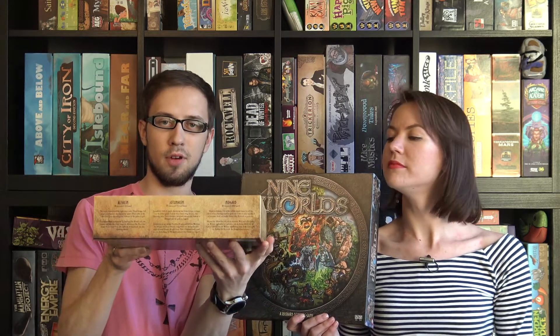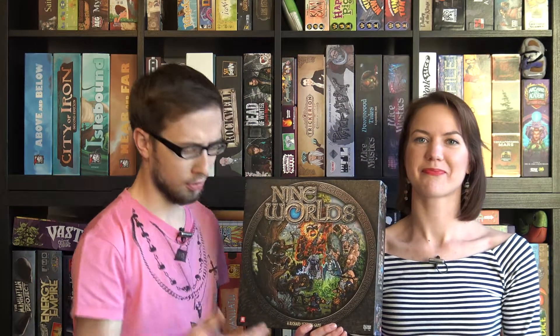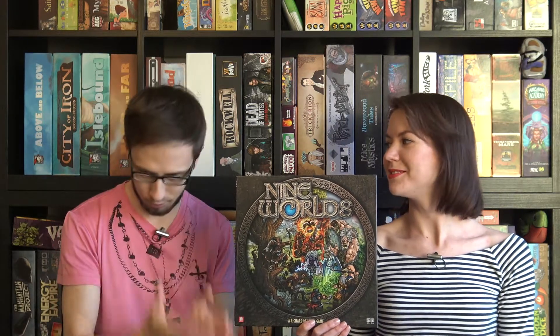I also like the sides of the box — each side has a legend about every world of Norse mythology, which is really cool and adds to the theme as a mythological reference. There are also pronunciation guides for words like Yggdrasil. The rulebook itself is fine; some things could be clearer, but you can understand the game from it and ask questions on BGG.